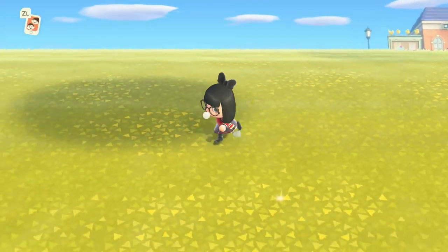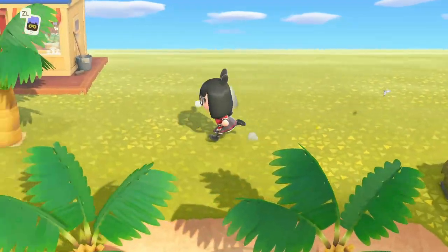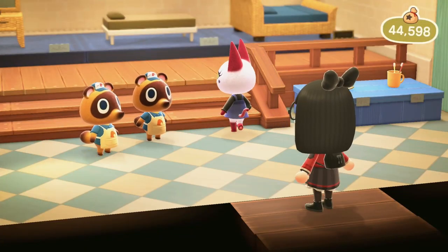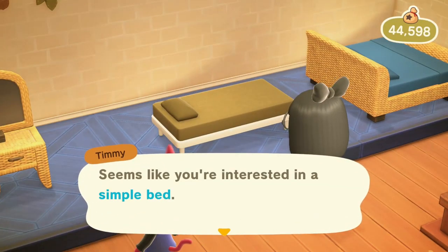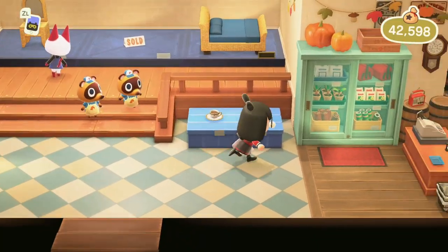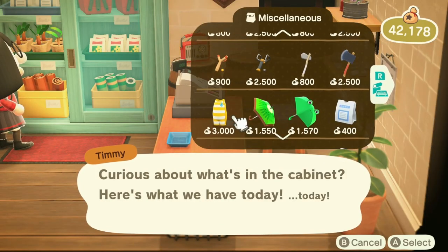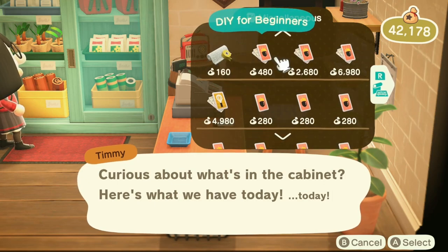I want to check the Nook Shop because they have new stuff for sale, and I don't know about the Able Sisters. Hello, Timmy and Tommy. Olivia's here. This is actually new, right? Simple bed, 2K. Is this new — this little cup with toothbrushes? I also just realized there's new stuff I can buy here — new DIYs. DIYs for beginner, wildest dreams, basic cooking recipes.